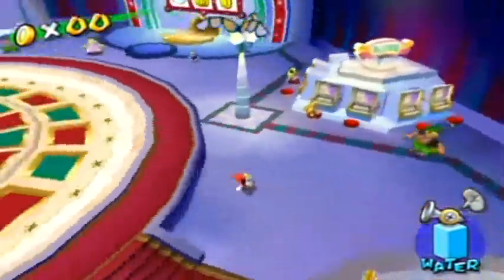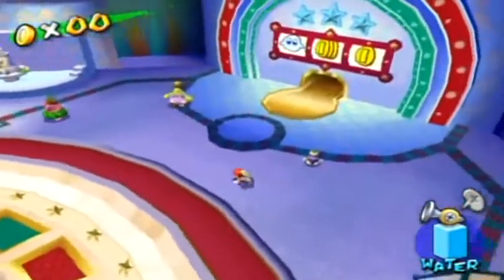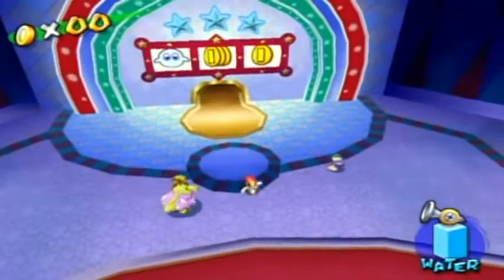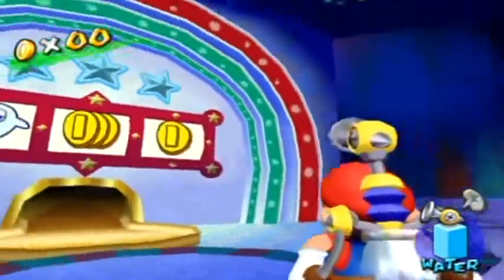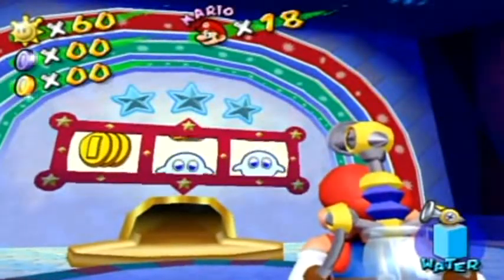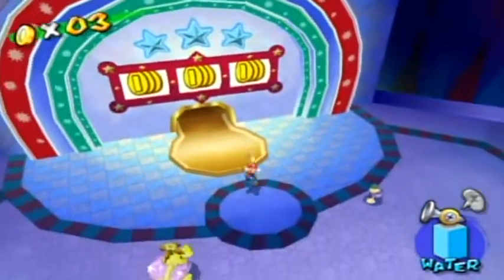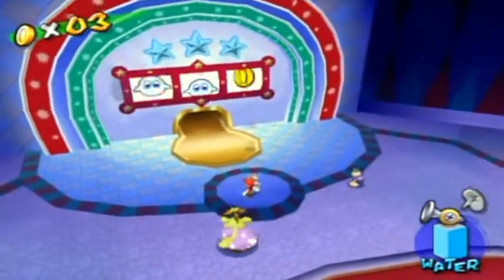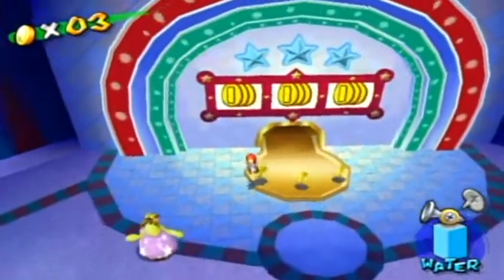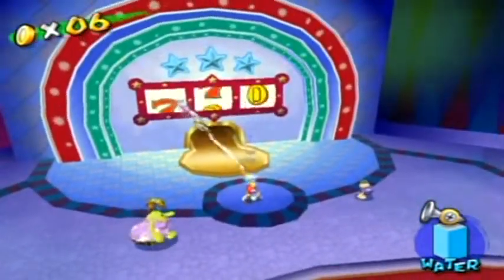It looks pretty innocent, right? And by the way, this is the music that plays when you play minigames in Super Mario 64 DS, or I should say some minigames. Anyway, you'll see there's a slot machine over here. What you want to do is do this until you get three sevens. And it's 100% randomized. I'll see you when I get all three sevens.